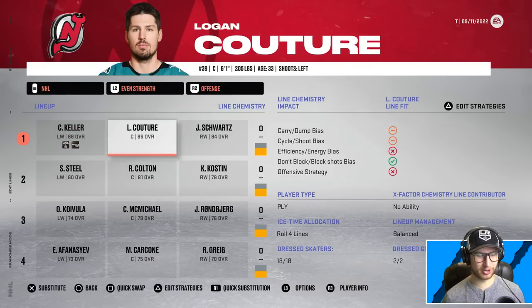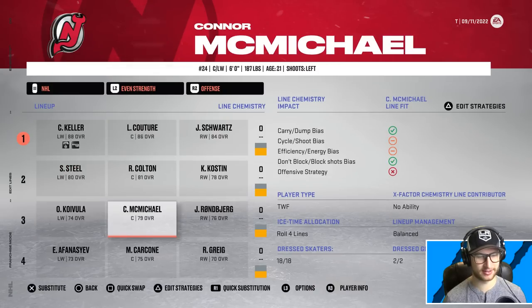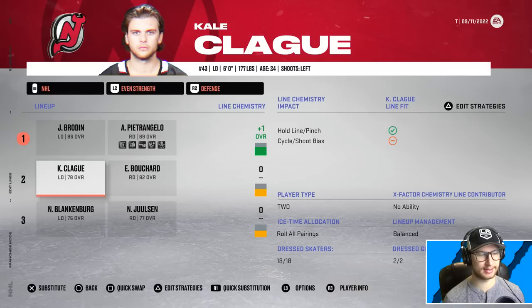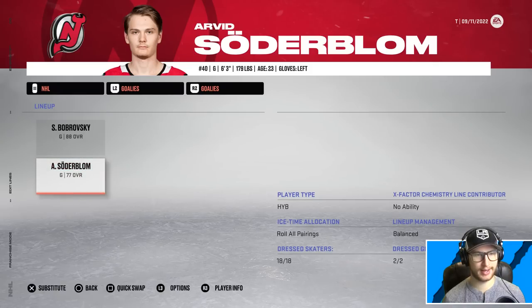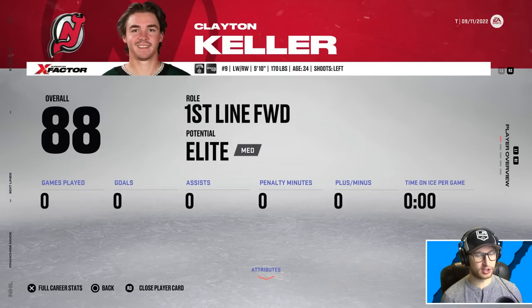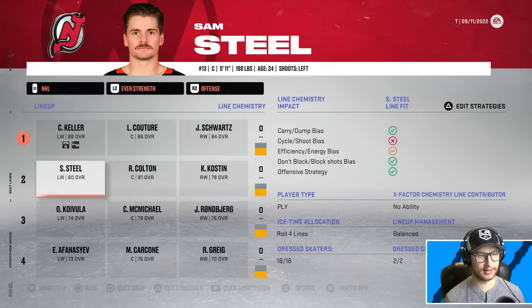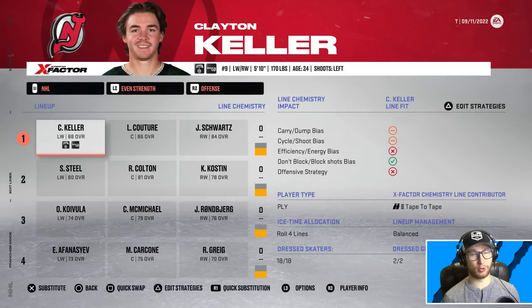Here's our team: we got Clayton Keller, Logan Couture, and Jayden Schwartz as our first line. Clem, Ross, and Sam as our second line. Our bottom six looks rather interesting. Defensively, we got Brody playing with Alex Petrangelo, Bouchard, and Kale, and then our bottom two there. Noah and Nick — Sergei will be minding the net. Arvid will be the backup at 77 overall with medium backup potential. We do have two first-line forwards here at 88 and 86. I don't even know what to predict here because there's only 20 games. I'm gonna say we win 10 of them — 34 teams make the playoffs, 10 should be enough. Let's find out what happens.